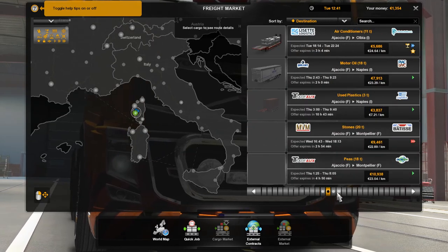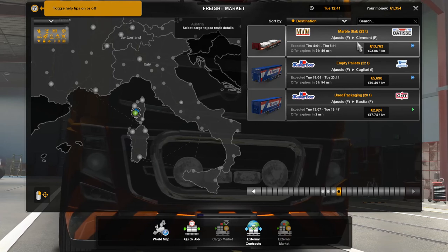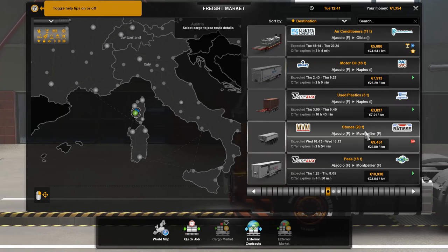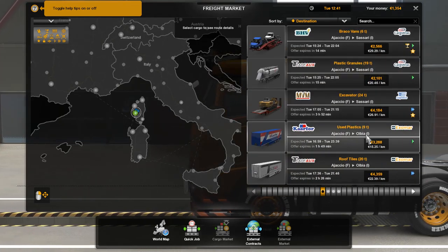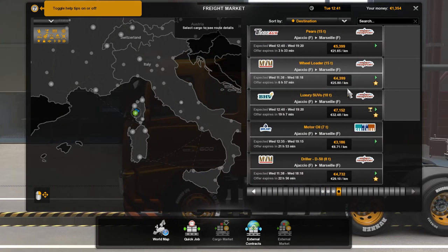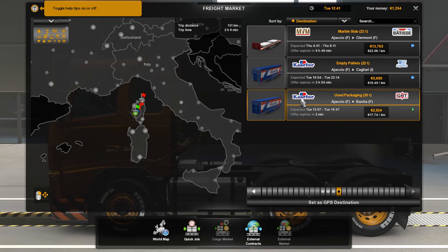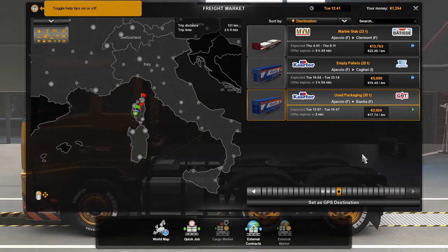Let's go ahead and jump to the last page. Bastia, Cagliari, Claremont, Marseille, Naples, Olvia, Montpierre, Sassari — we got nothing. Oh, Bastia. Okay, that's what we were saying. Carrefour. Actually, it's going from the Carrefour to the GNT, but that's okay.